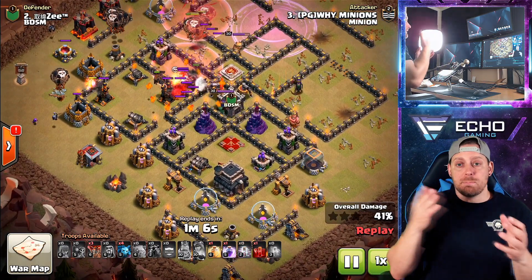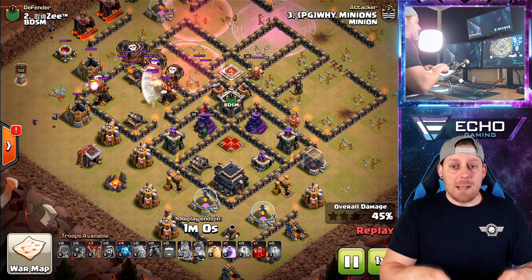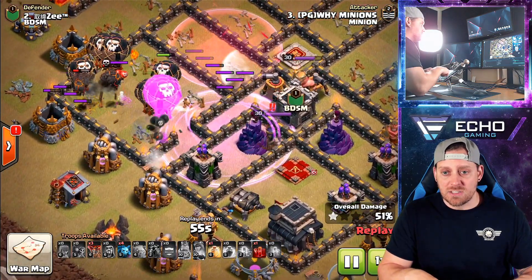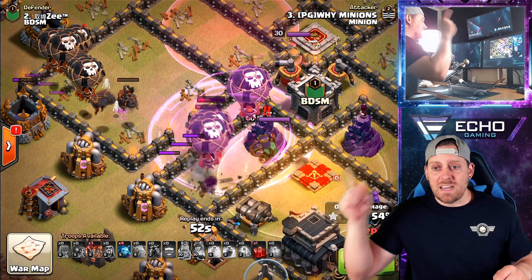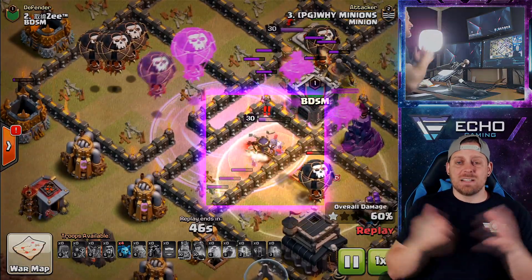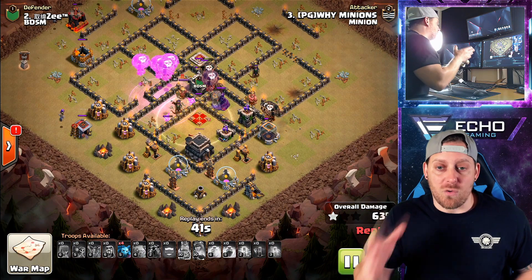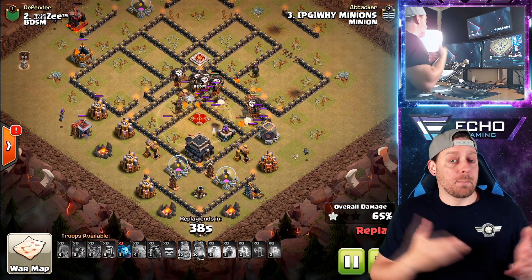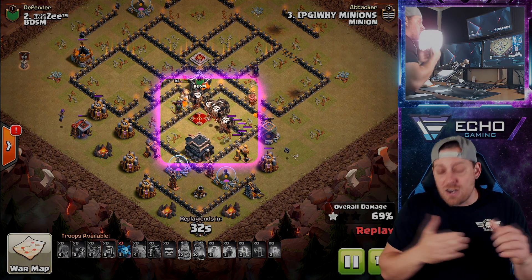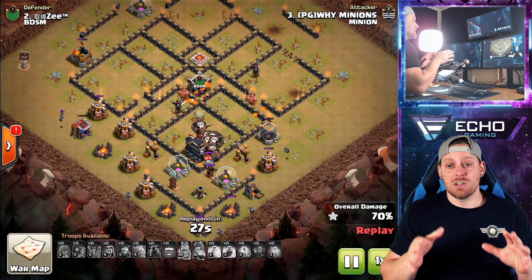The trick is: wait for the balloons to be distracting the queen, for the defenses around the queen to be targeting those balloons. Then drop the rage spell, drop the skeleton spell, and you're going to see the queen go down pretty quickly. Notice the rage spell is dropped, in come the balloons distracting the queen and the wizard towers as well, dropping the heal spell for those balloons, and the skeletons — guards, I should say — are coming through, taking down the queen. Preparation for the attack: seeing what could go wrong, making a plan so that if the kill squad did not get that queen, you're able to take her down with the skeleton spell instead.